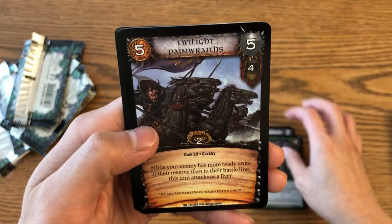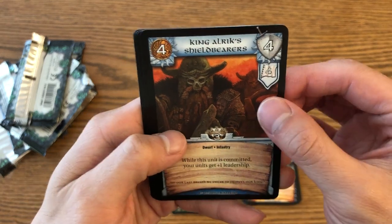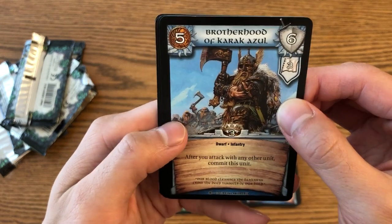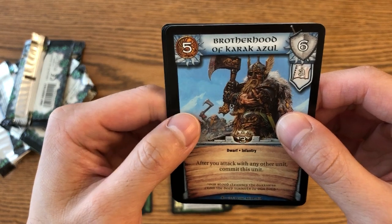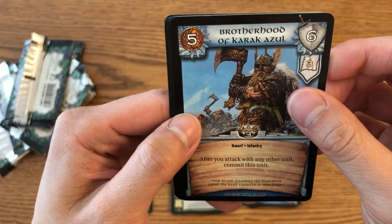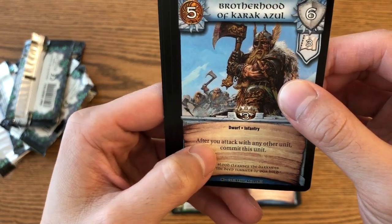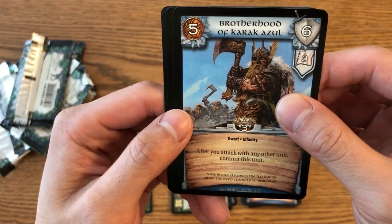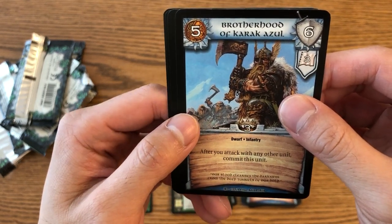We got another action card — we've seen this guy already. King Ulrich's Shieldbearers — a Royal Dwarf unit, another illustration by Adrian Smith. These guys are pretty hefty too — a five gold cost which is a bit on the pricier side, but has six strength which is really strong. As a drawback, after you attack with any other unit you have to commit this unit — committing is basically tapping or locking — so it kind of incentivizes you to attack with this guy first so you don't lose the chance to attack with him.